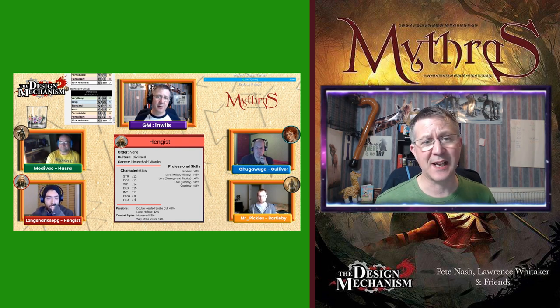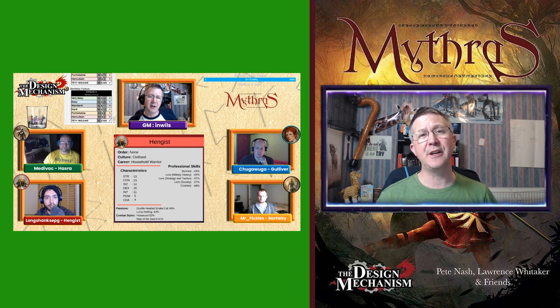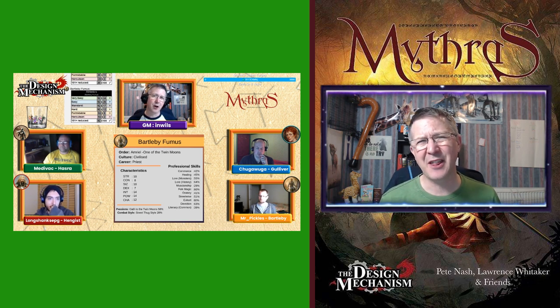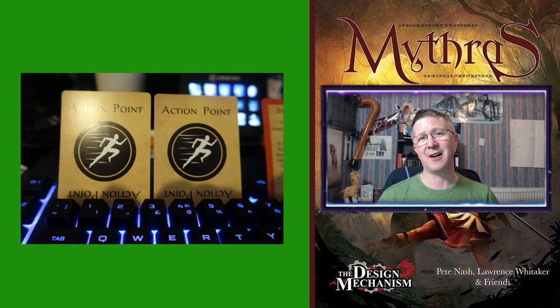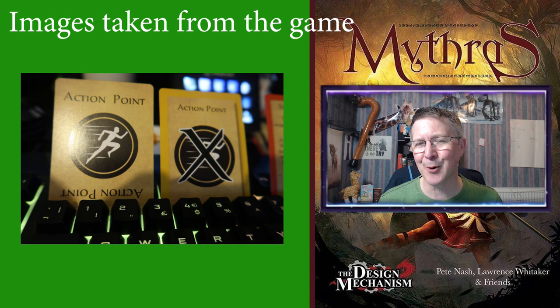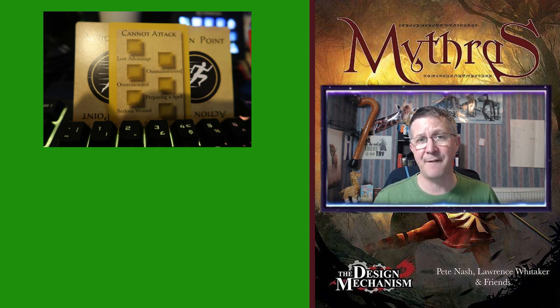Obviously these cards are great for players and they can have them out in front of them, which is just as useful for my own campaign which is done online. As a GM I thought, am I going to use these or not? Well, the action point cards are absolutely fantastic and I use these a lot. I used to use tally marks on a piece of paper but now I actually balance these on my keyboard so I can see the action points and turn the cards over as soon as I recognize that an action point or luck point has been removed. The cards also sit on my keyboard to remind me of any special effect that is in place at that present moment in time.